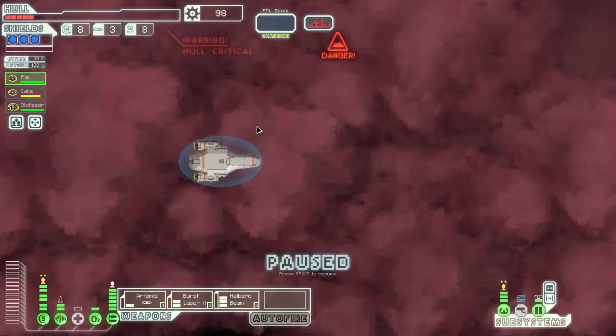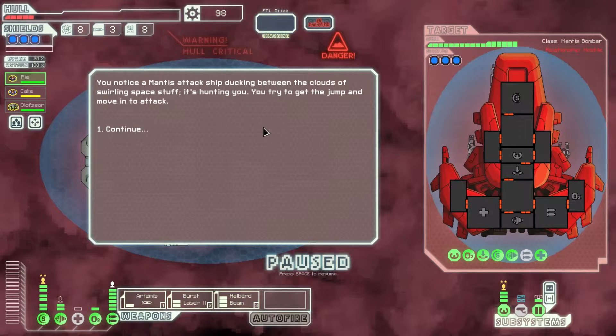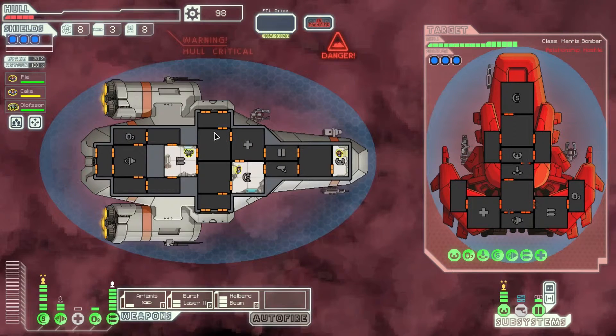We've got five hull strength. Son of a hooker. You notice a mantis attack ship docking between the clouds of swirling space stuff — that's the technical term, remember that. It's hunting you. You try to get the jump and move in to attack.